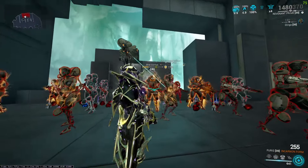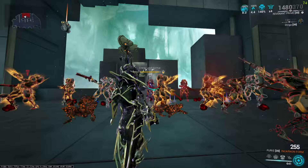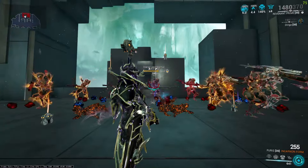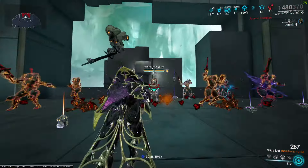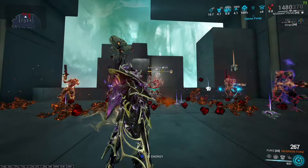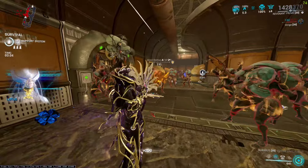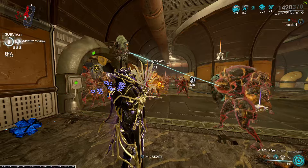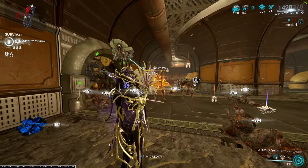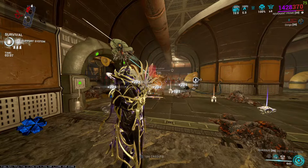When it kills an enemy, the enemies nearby get 100 stacks of the DOTs that killed the previous enemy. So in crowds, it can stack up really fast — I call it heat stacking. Here an Eximus is getting heat from enemies near him, each inheriting the stacks of heat from others, creating a chain reaction to have thousands of heat on him.